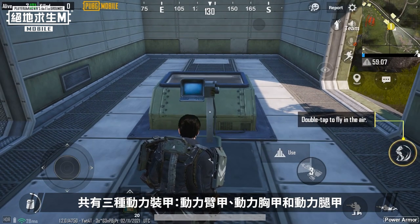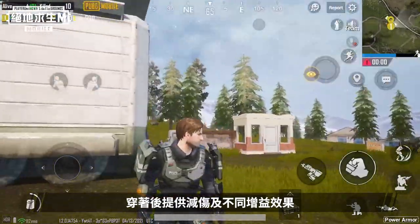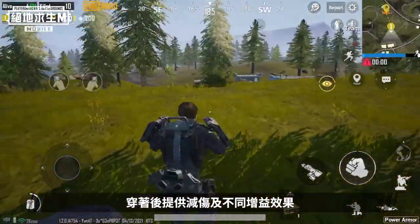There are three types of Power Armor: Power Arm, Power Vest, and Power Leg. Wear them to take less damage and gain other boosts.